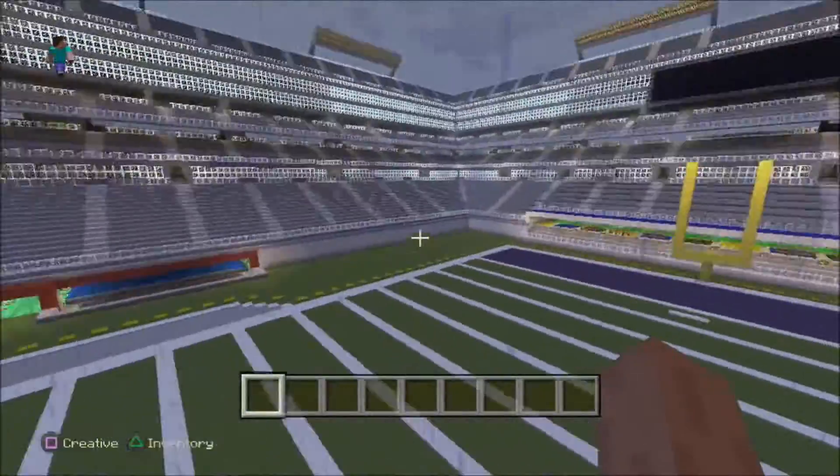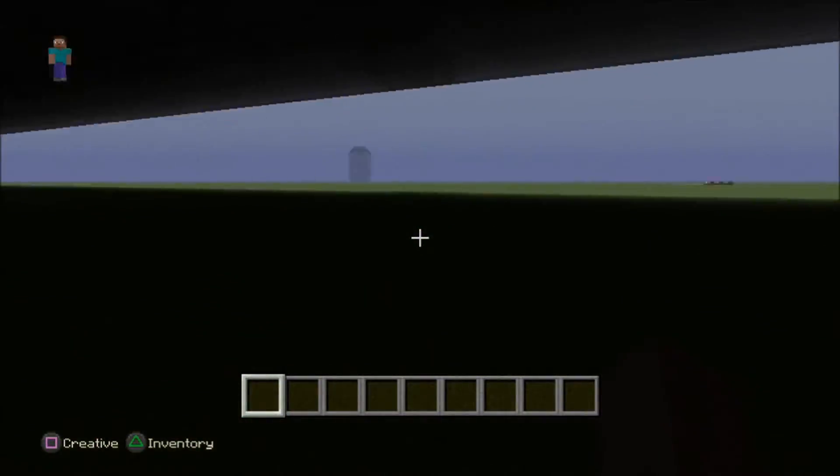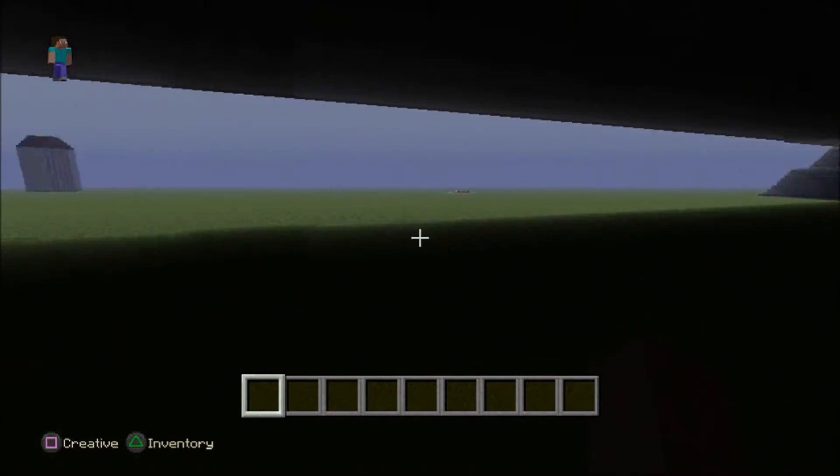We just saw the locker room for the home team. Now let's check out the away team. As you can see, it's not finished.